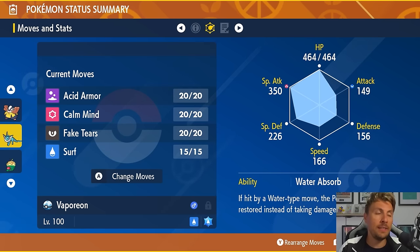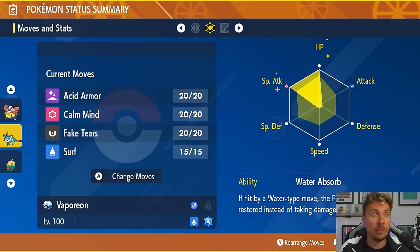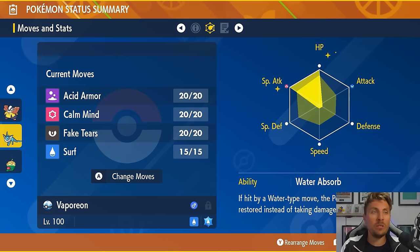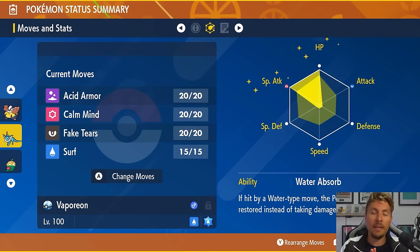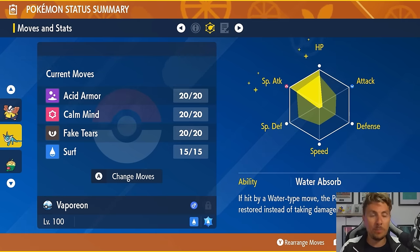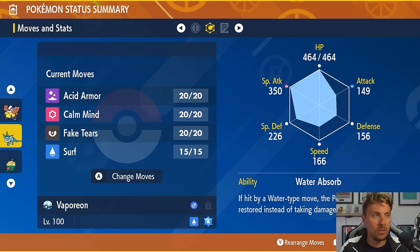Vaporeon has the Water Tera typing with Shell Bell as the item, a moveset of Acid Armor, Calm Mind, Fake Tears, and Surf, and an EV spread of 252 HP and 252 Special Attack. You can put EV investment into one specific defensive stat, but because you'll face a variety of special and physical attackers, HP gives the best overall coverage against raid bosses. A Modest nature maximizes damage output.